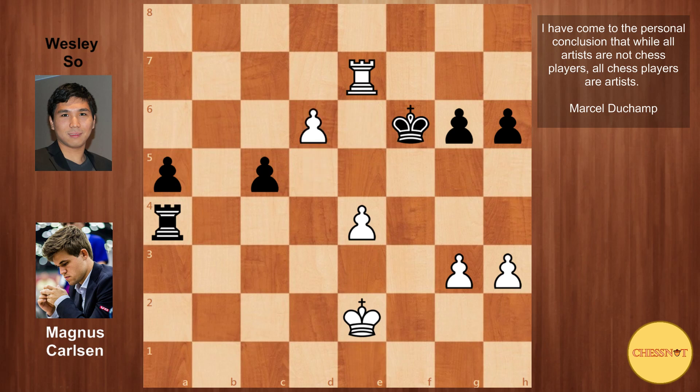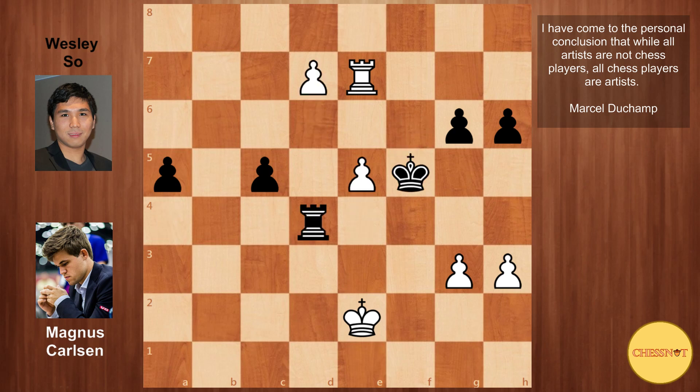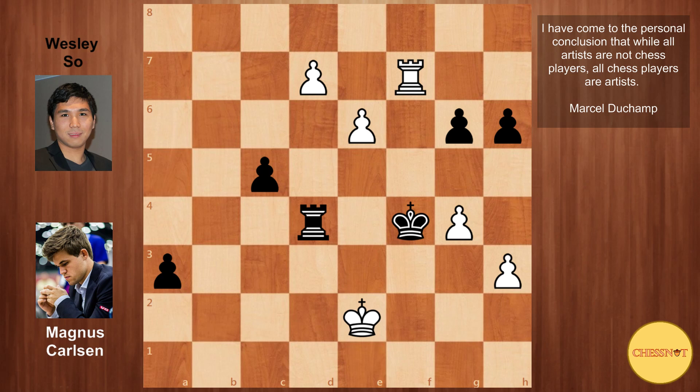Magnus played pawn to d6. The king is completely cut off from defending the promotion squares, and Wesley So resigned in this position. A possible ending would be Rd4, e5 check, Kf5, d7, a4, g4 check, Kf4, e6, a3, Rf7 check, e7, followed by a promotion. So Magnus is finally rewarded with his first victory of the tournament, and he made it look so clear and logical. He now joins Anand, Karjakin and Nepomniachtchi in second place, half a point behind Ding Liren with one round remaining. I hope you enjoyed this game — do consider subscribing to the channel for more chess content.